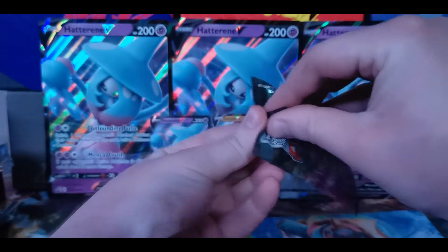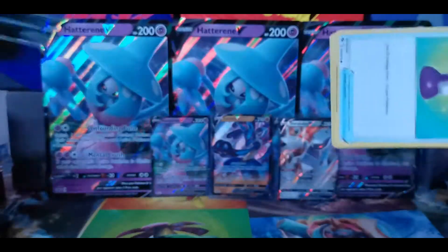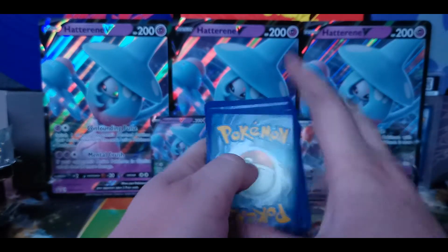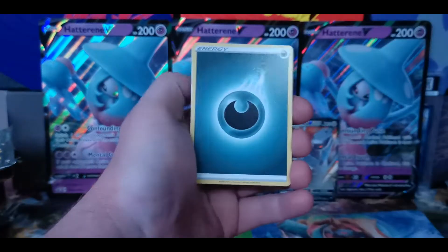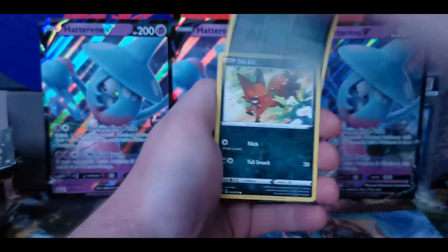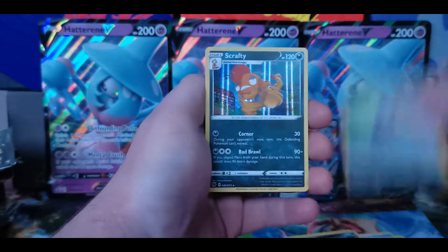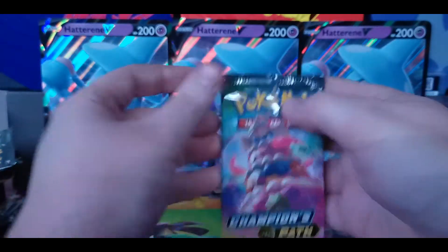These specialty sets are actually really easy to get the master set of. Master set is just getting all the cards, all of the reverses for every single card, because the Reverse Holos come for most of the cards in this set. There are only 73 cards in this set, so it's pretty simple to do. Pack six has Darkness Energy, Linoone, Nickit, Machop, Ekans, Reverse Holo Potion, and a Scrafty Holographic — another 82 cents for the bank. Ka-ching!